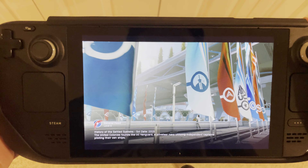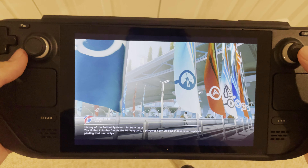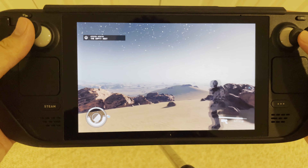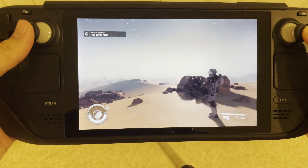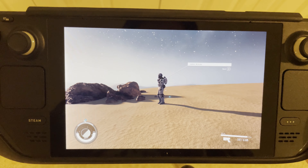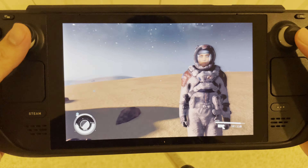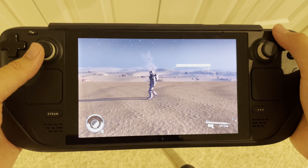Loading times on a Steam Deck at low settings are not too bad — it does take a second to load but here we are. It doesn't look terrible at 720p, though graphics are really toned down a lot as you can see. The ground textures aren't great but it's playable — it's really smooth. It's definitely a very playable game, not lagging at all. The Steam Deck actually handles Starfield just fine at low, minimum settings.